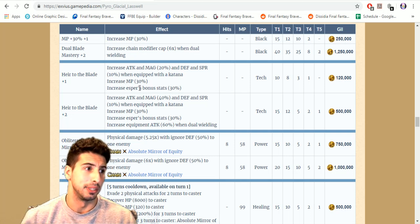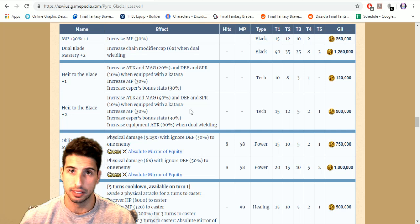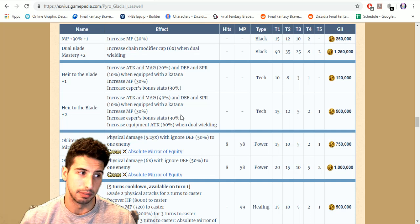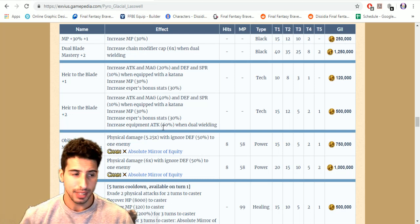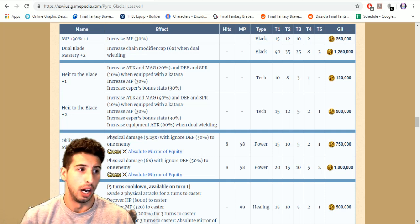Air of the Blades increases attack and magic by 20 percent and defense and spirit by 10 percent when equipped with a katana, increases MP by 30 percent, and increases SPR bonus stats by 30 percent. At plus two, attack and magic goes up to 40 percent with a katana equipped, equipment attack increases by 60 percent when dual wielding — and you're pretty much always going to be using a katana on this guy.